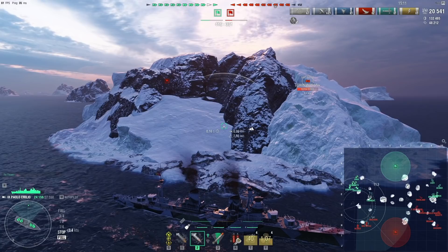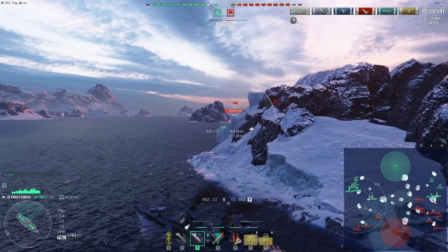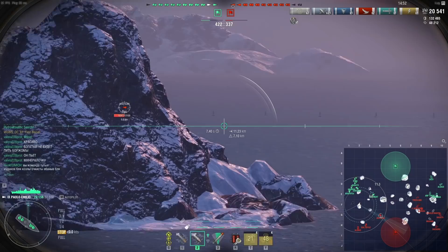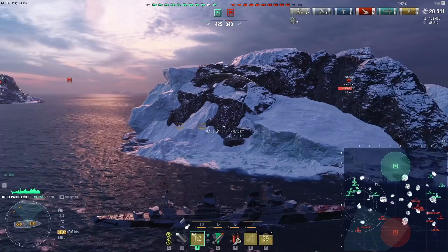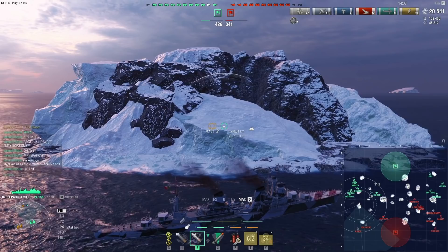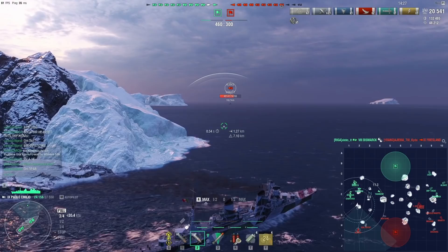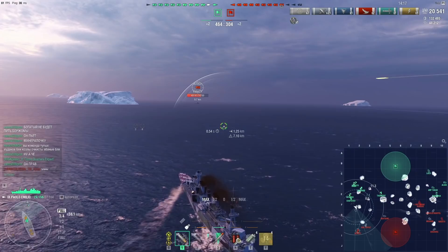Looking at the minimap I can tell that the Akatsuki is not in range to spot me if I go out from behind this island, which means this is a very good position. She keeps getting spotted — I'm guessing she's running because of the Chapayev and the Tashkent. I'm going to take a few shots here to ward her off. I'm against two battleships right in front of me, smoke screen in 10 seconds, speed boost in 36 seconds — that should be very nice. I'm going to yolo those two battleships.